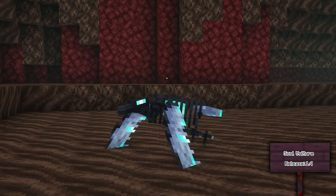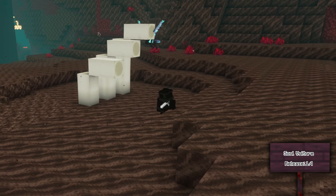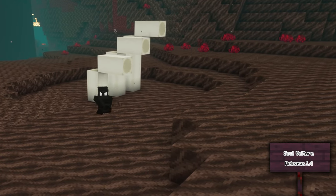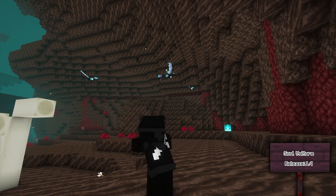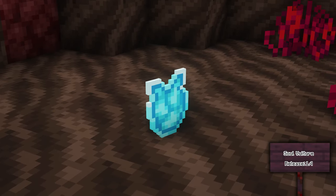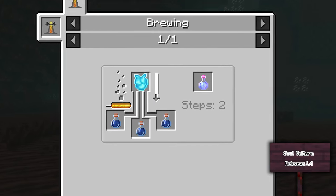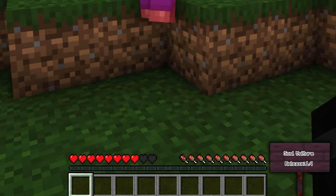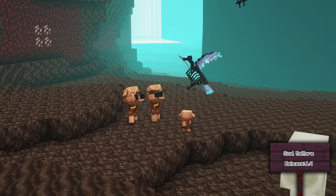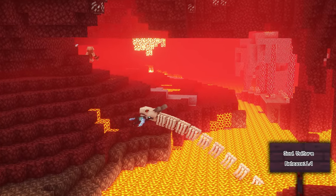The Soul Vulture can be found flying in the soul sand valleys of the nether. Be careful as they will attack you and steal your health, stealing up to five times your maximum health. If you kill one, they have a chance to drop a soul heart which can be brewed with awkward potions to create potions of soul steal, giving you life steal so that when you hit an enemy you gain a portion of your life back. Soul vultures will also attack piglins, although they will be hunted by bone serpents if they get too close.